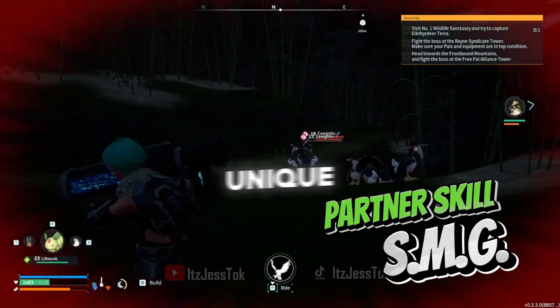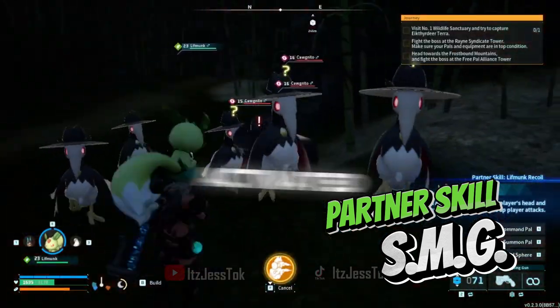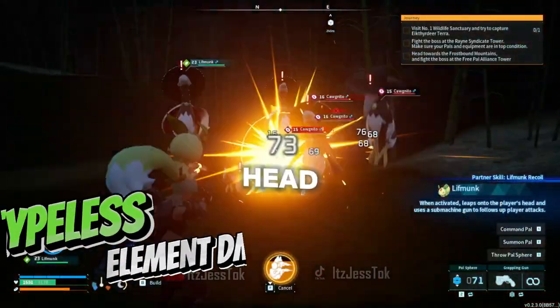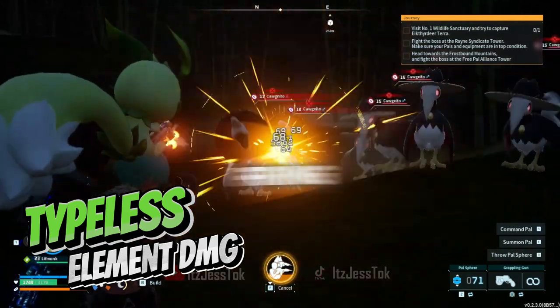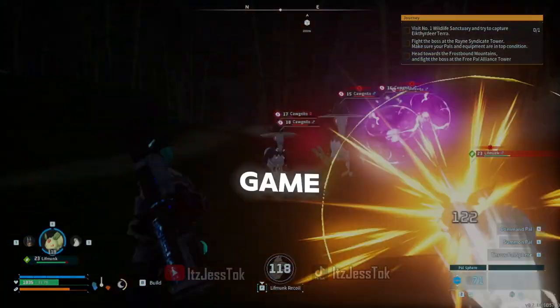Lift Monk has a unique partner skill that allows it to be used as a submachine gun. When activated, it will hop onto the player's head and the player will be able to dictate the firing. It deals typeless elemental damage and can be a suitable early game combat pal,